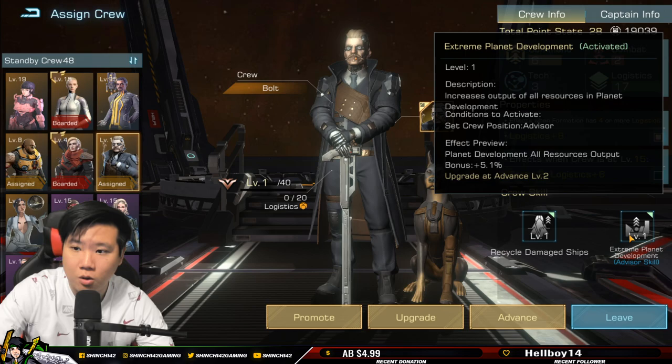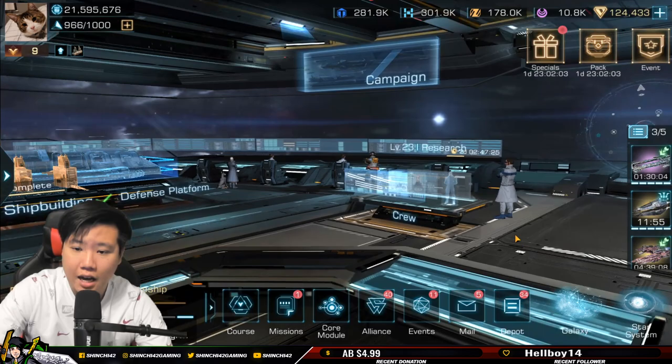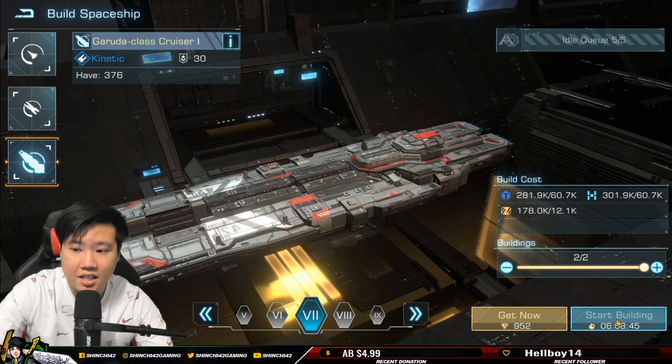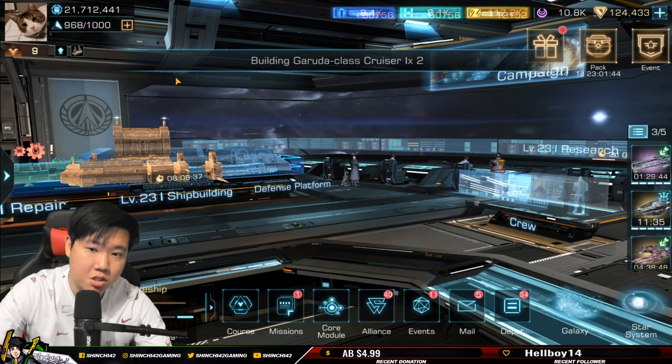I'd rather have the development all-resource output at 5.1 percent than faster warship build speed. But if I'm competing for galaxy star and trying to produce warships faster, I'd definitely use her for that. For now, she's going to be sitting out until I get her to a higher level.